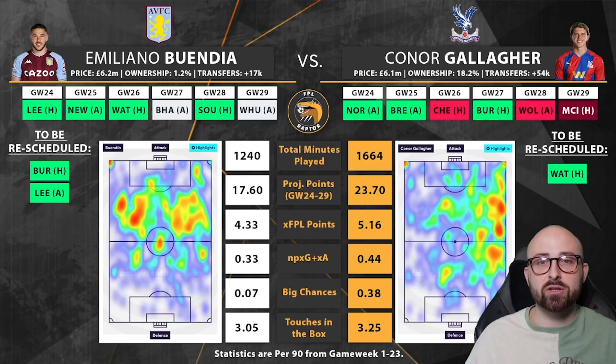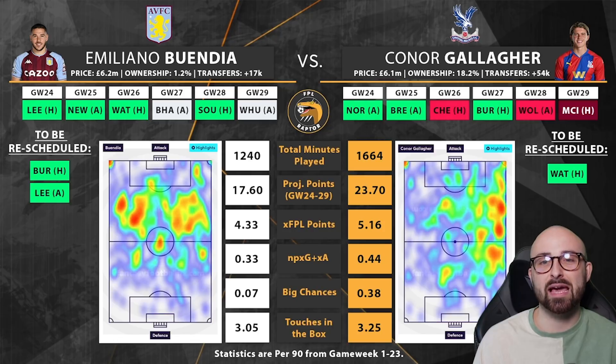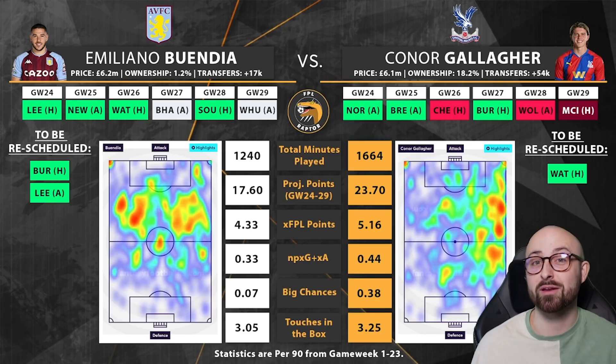Fixtures-wise I still lean towards Villa, but I like Crystal Palace's over at least the next four weeks. Looking at underlying statistics, Gallagher comes out on top on every single metric, though not by massive margins. The fancy football fix algorithm predicts Gallagher scores roughly six extra points over the next six game weeks — about a point a week, which is significant across the season. Expected FPL points per 90: 5.16 for Gallagher, very decent; 4.33 for Buendia, decent for a £6.2 million midfielder. Non-penalty expected goal involvement: Gallagher's has been dropping, going from around 0.8-0.9 early in the season — I remember mentioning him around Game Week 5-6 when he was outperforming most premium players — down to 0.44 now. Buendia's is even worse at 0.33, suggesting he's probably not going to maintain scoring or assisting every game.